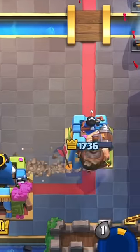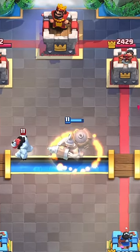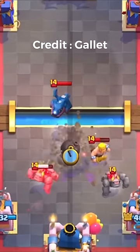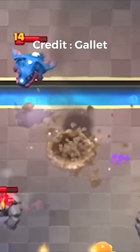A mighty miner goes to the opposite lane when his ability is on. So have you ever wondered what would happen if you turn on the ability right bang on center? Well, with perfect timing, it will get stuck in the middle just like my steps!